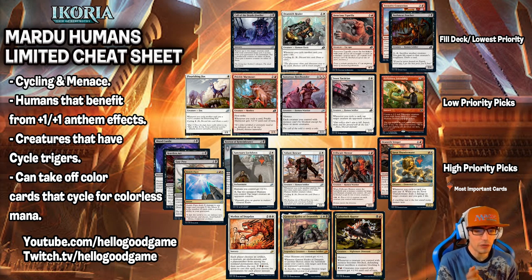Our low priority picks: Forbidden Friendship, Snare Tactician, Sonoros Howlbonder, and Prickly Marmoset, along with Flourishing Fox. You can see how these cards still benefit from either Cycling or Menace. Up top for fill deck slash lowest priority: Call of the Death Dweller, Draineth Healer, Ferocious Tigrilla, Bushmeat Poacher, and Tentative Connection.